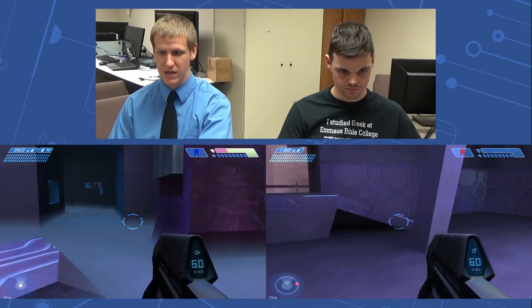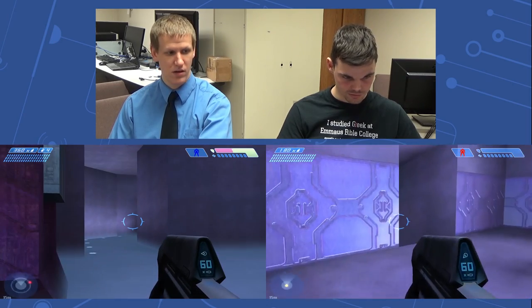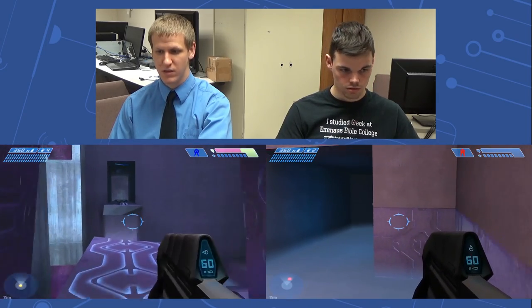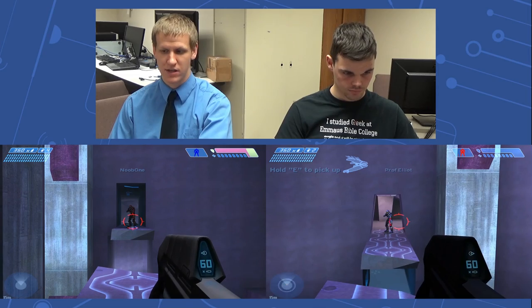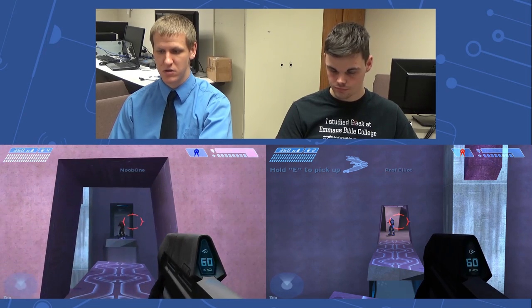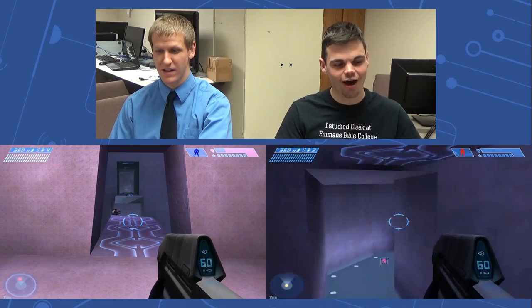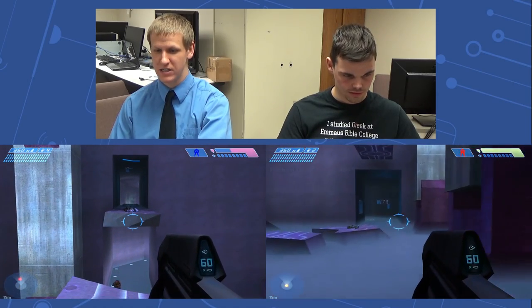So where do the teleporters take us? Teleporter number one in the broken bridge room actually takes me up to a room that's on one side of the broken bridge. And Dan, if you go into the other teleporter, it puts you on the other side of the bridge. So the teleporters essentially take you up to the tops of the bridge sections. One of them puts you in this little room, the other one puts you over there. Dan, do you think you can make that jump? Of course. Going one way down the ramp is actually easy — the other side is pretty hard.